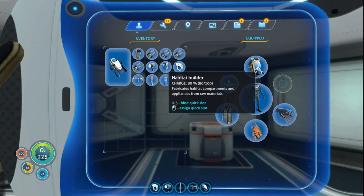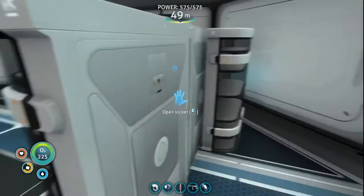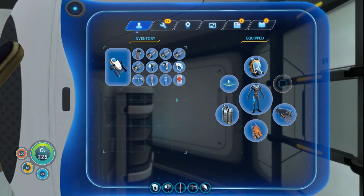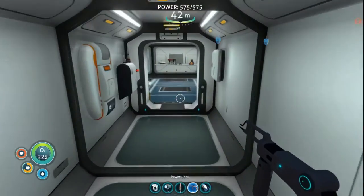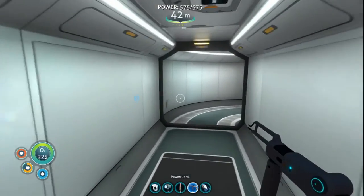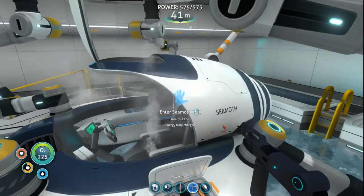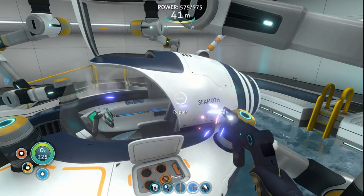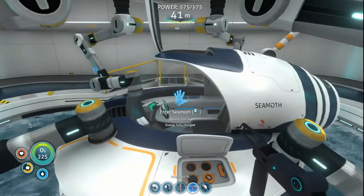Sea glide 100%, flashlight 94%, scanner 74% — that's fine, I'm not going to use all of that. I know what I wanted to do — I want to go back with the repair tool. Still smoking. Fully charged, so it charged up pretty damn quick, but you have to repair it yourself. Well, that's fair enough. Awesome — fully charged, 100%!